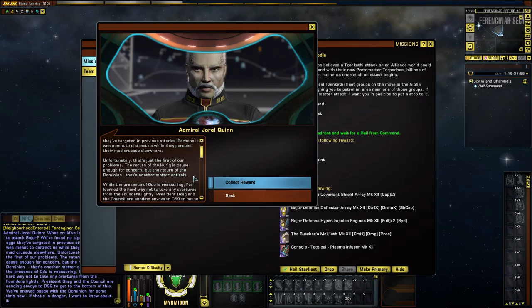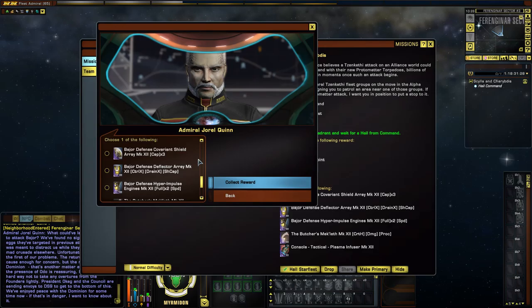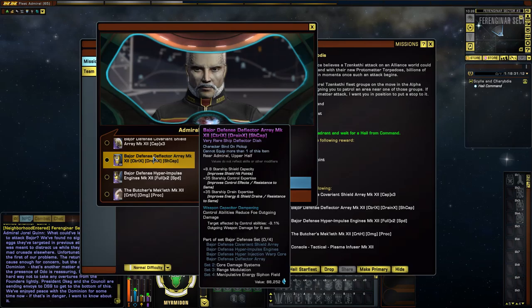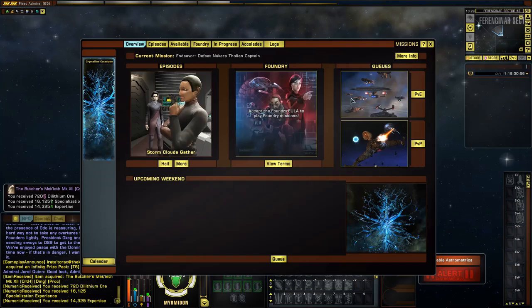Before Victory is Life came out I obviously never saw any of this, so now this sort of build-up makes a lot more sense — I like it a lot. What could have led the Zankethi to attack Bajor? We've found no signs of the crystal eggs they've targeted in previous attacks — perhaps it was meant to distract us while they pursued their mad crusade elsewhere. The return of the Herg is cause enough for concern, but the return of the Dominion? That's another matter entirely. President Okeg and the council are sending envoys to DS9 to get to the bottom of this. Timeline wise, Victory is Life doesn't actually happen after this — that was the battle that when you start a new Jem'Hadar character you come into. That makes a lot more sense — I like that a lot.